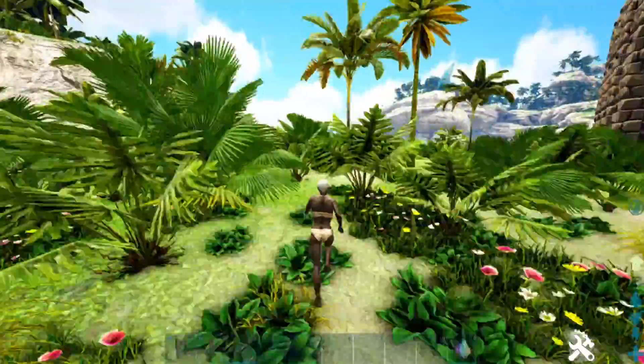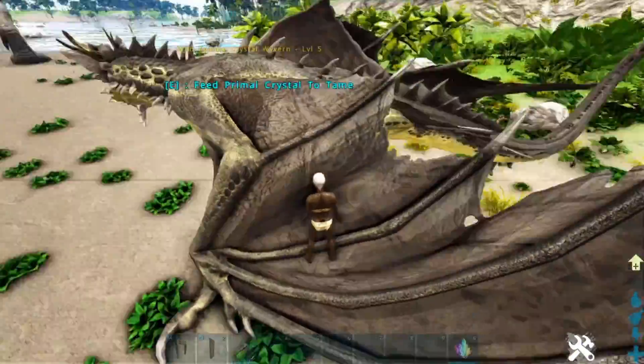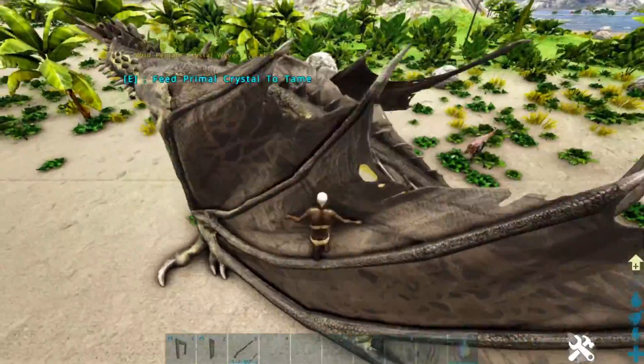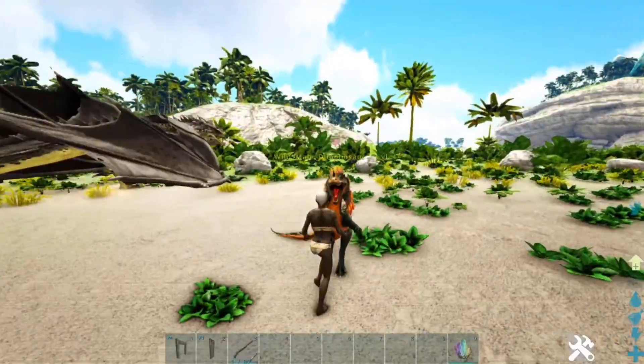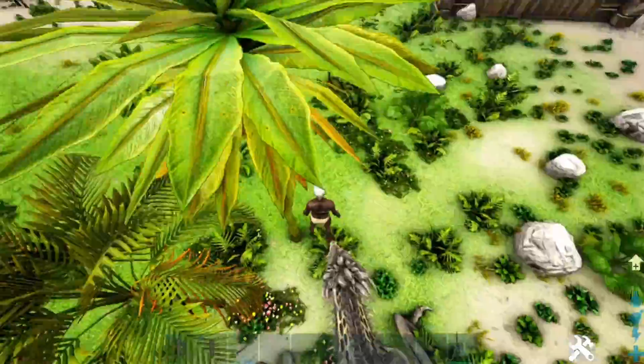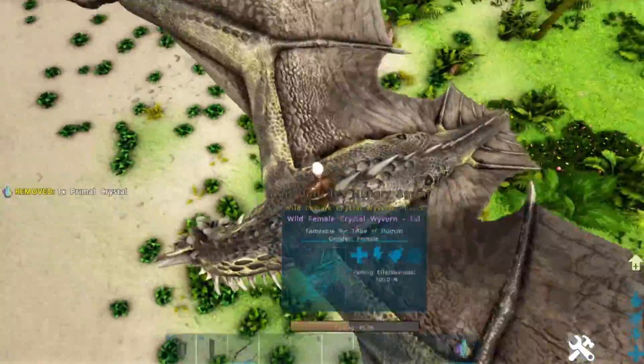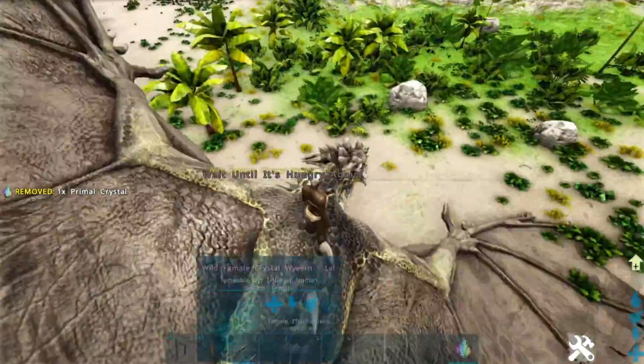Really, the best way to tame these things is to just jump on the back of the Wyvern — it takes a couple tries. See, I'm on the wing, and when it stays still you can just jump up the wing and climb onto the back of the Wyvern. The thing is they move a lot. If you feed Primal Crystal, on this level 5 it's already at 45% taming.